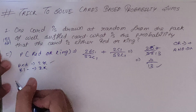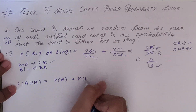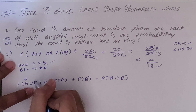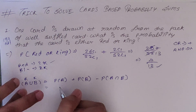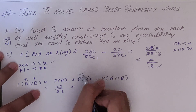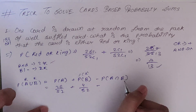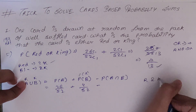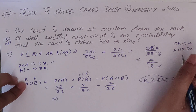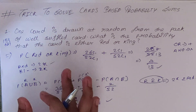You can also use the addition theorem: P(A∪B) = P(A) + P(B) − P(A∩B). Here A is red card and B is king. P(A) = 26/52, P(B) = 4/52, and P(A∩B) — it should be red as well as king — is 2/52. Adding: 26/52 + 4/52 − 2/52 = 28/52 = 7/13. Same answer. If you know the basic approach you can solve this easily.